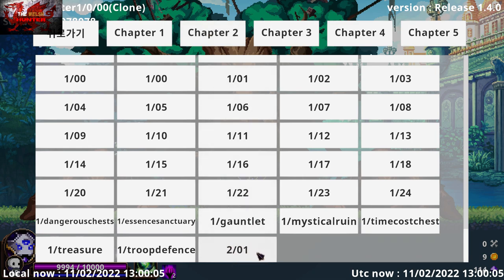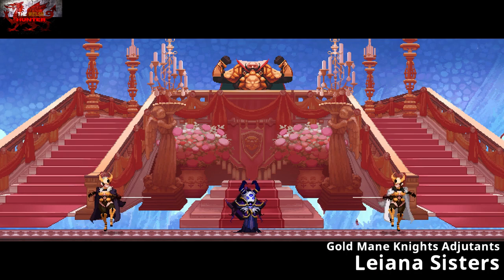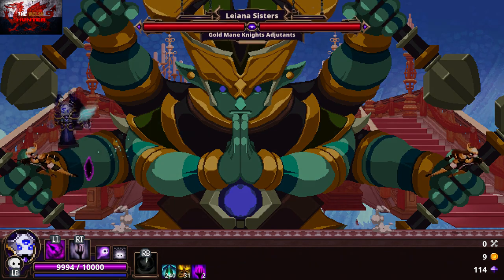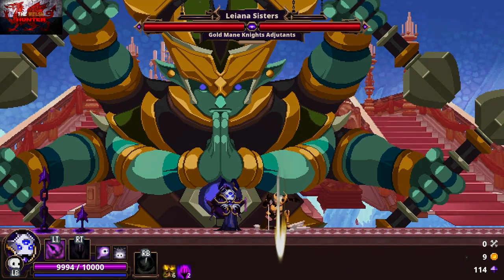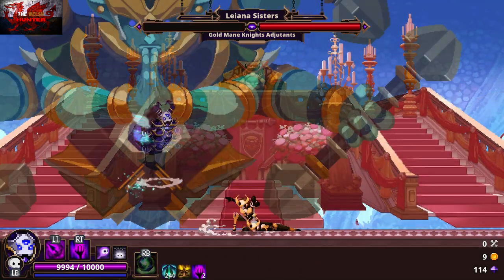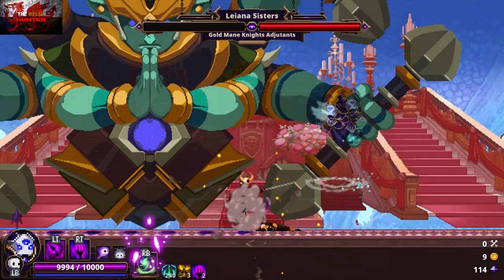Press F2, go to Chapter 2, then 2/01. This one can be tricky — there are basically two lady bosses who can attack from different directions. God Mode doesn't mean you cannot get hit, you just can't die. If your HP goes down by any amount or you don't get the achievement, press F2, go back into Chapter 2 and then 2/01. As soon as you start again, right bumper, and keep pressing the right and left trigger. As soon as time runs out, press the right bumper again.